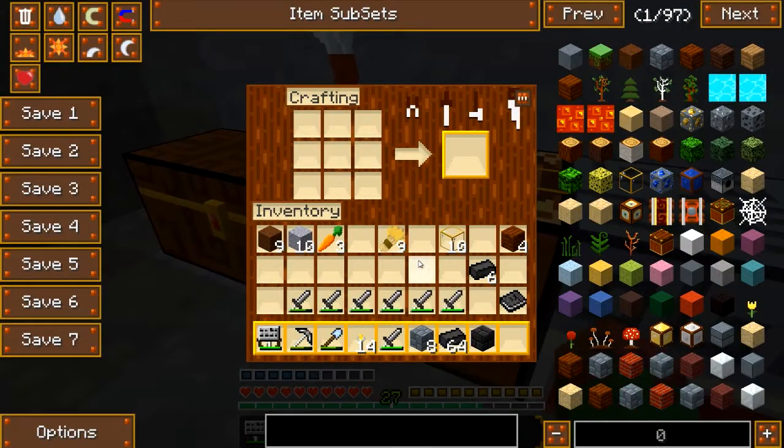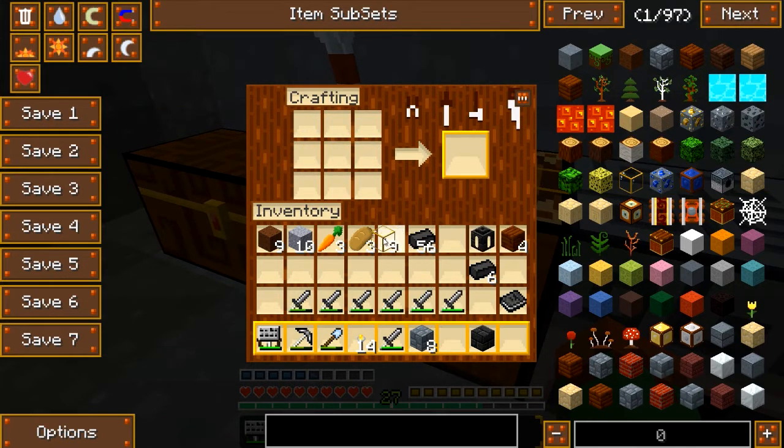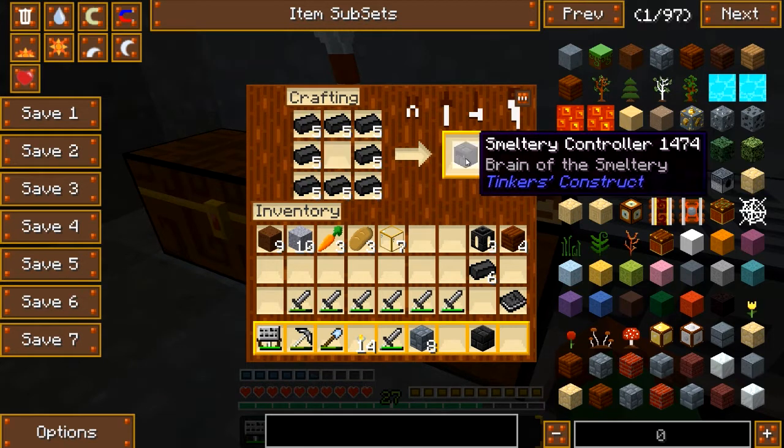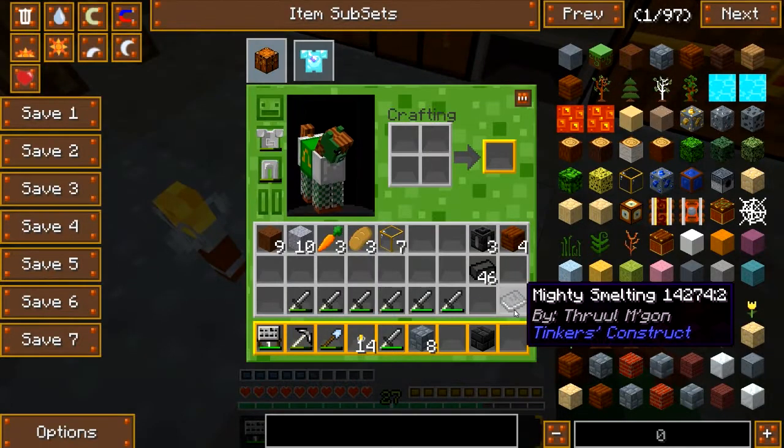Got me some glass, and might as well turn this into bread since I'm here. Make myself a seared tank — I'll make a couple more, because why not? Just fill them up and keep them full of lava.